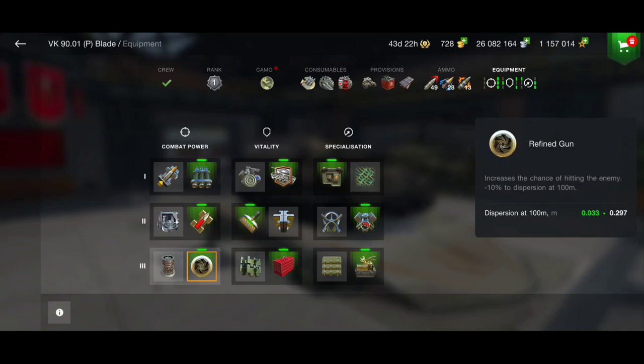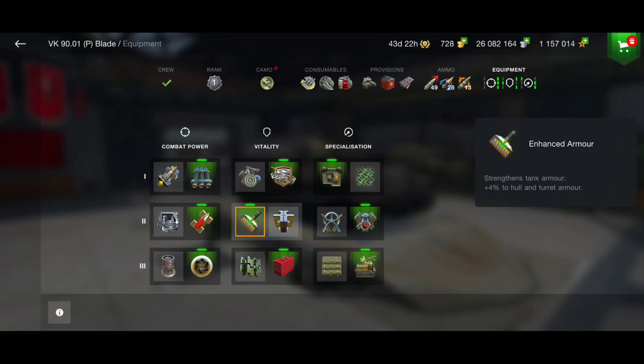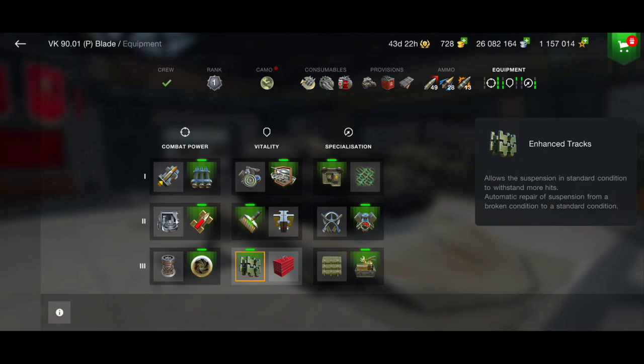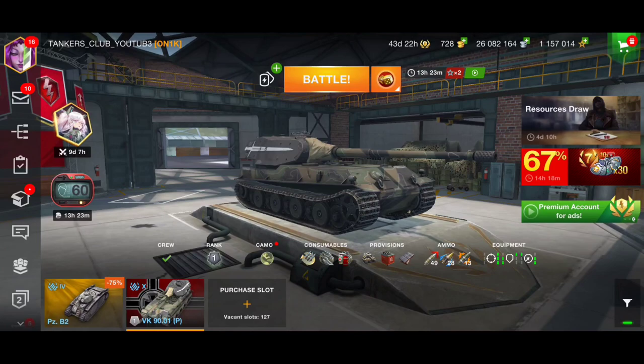Go for the defense system — this tank isn't going to be able to pin anyone by ramming since it doesn't have good ramming damage. Go for enhanced armor, of course, and the toolbox, but I think it's better to go for enhanced tracks, improved optics, and engine accelerator to have better speed. For consumables, I'm using two repair kits along with high-end consumables for longer adrenaline.